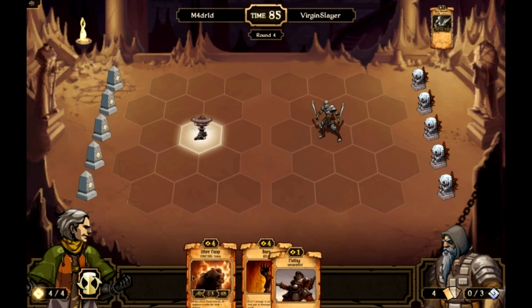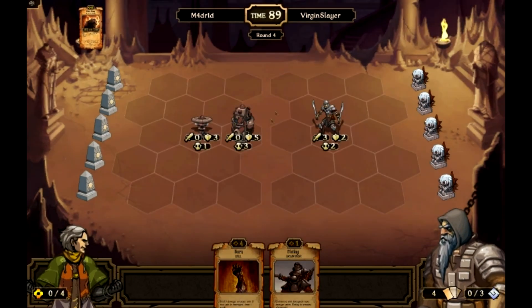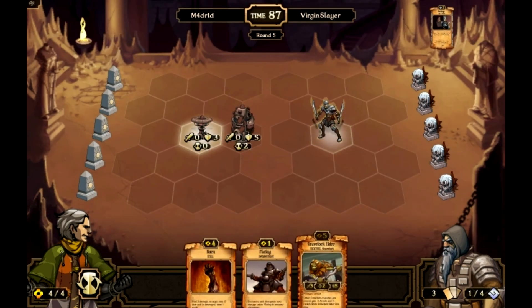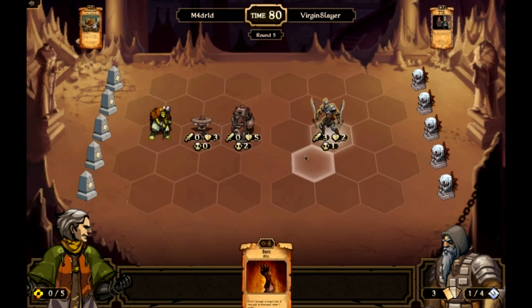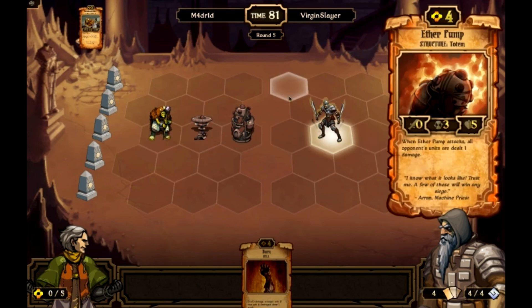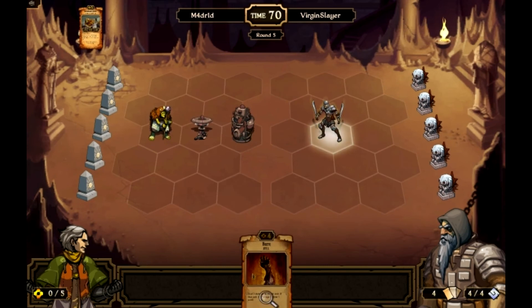Alright, I'm going to sack the iron whip. Put the ether pump right in front of him and end turn. Looks like he might not be playing the deck that I thought he was. I'm going to get rid of this, put the grave lock down and end turn. See if he bothers the charge quill to kill it, or if he just goes through the ether pump. We will see.